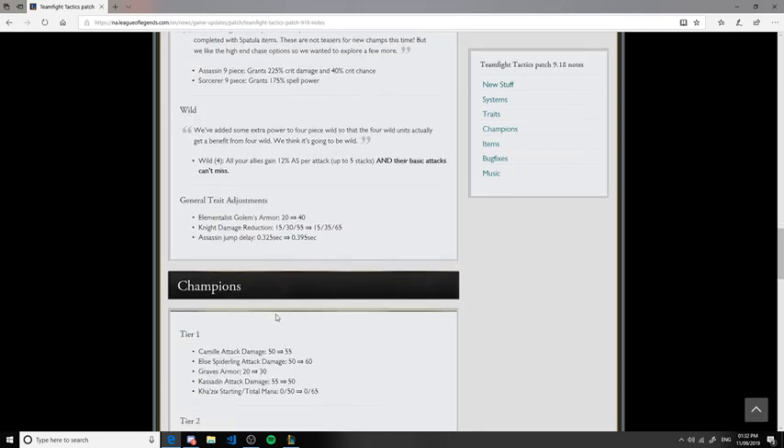Wilds have received a buff. They've added an additional effect to make it so their attacks cannot miss — that is very good and makes Wilds a bit more of a counter to the Yordle buff, since Yordles tend to make you miss. Plus, you can now go for more of a balanced attack route, because people tend to only use Wilds early game for the attack speed stacking, then drop them for Demons, Glacials, Guardians, or Nobles in late game.